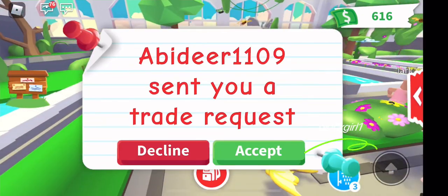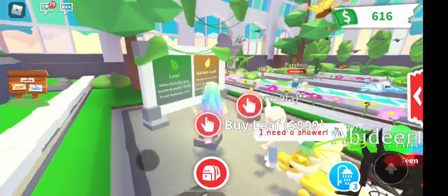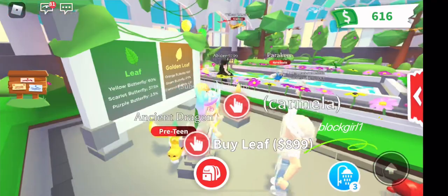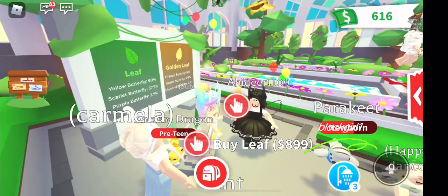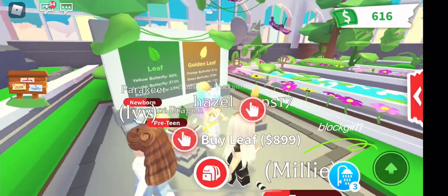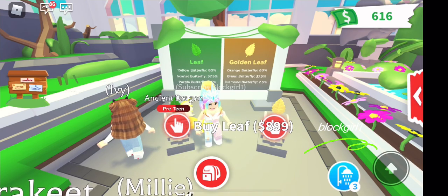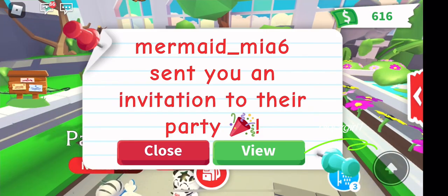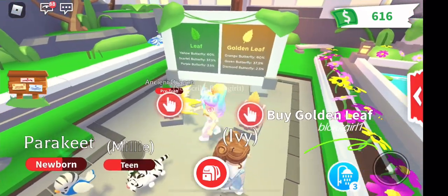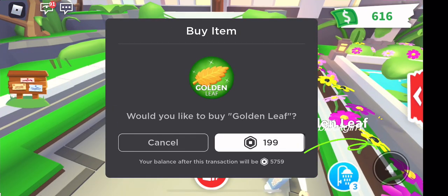Now let's go have a look at what we can get. With the green leaf you could get a yellow butterfly at 60%, scarlet butterfly at 37.5%, and purple butterfly at 2.5%. The golden leaf, which you buy with Robux, can get you an orange butterfly at 60%, green butterfly at 37.5%, or a diamond butterfly at 2.5%. Let's start with a golden leaf and try for that diamond butterfly.